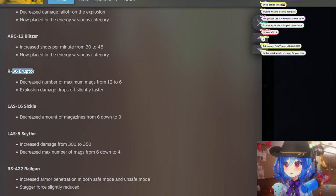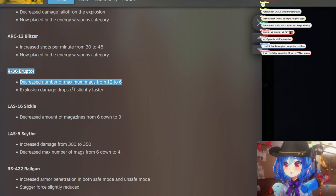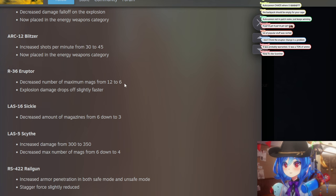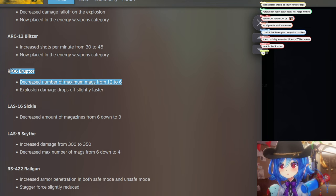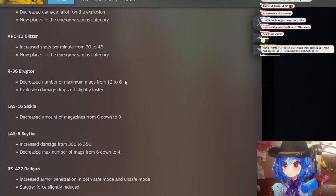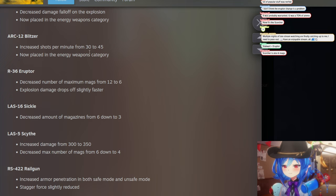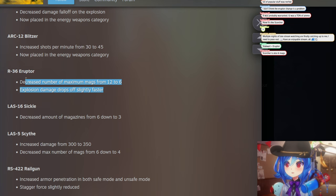The Eruptor — the explosive bolt-action — decreased maximum magazines. This is a huge nerf. It shot really slow, so now you're going to need a primary heavy weapon to run alongside it. It pairs really well with a machine gun because it has nice AOE clear, but with only six mags and five rounds per mag, it had way too much ammo for its fire rate. It was kind of overpowered.